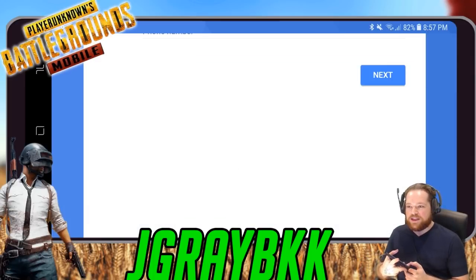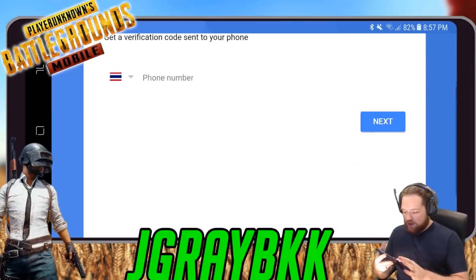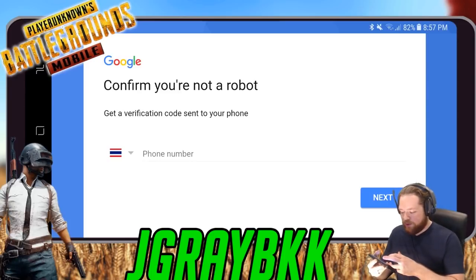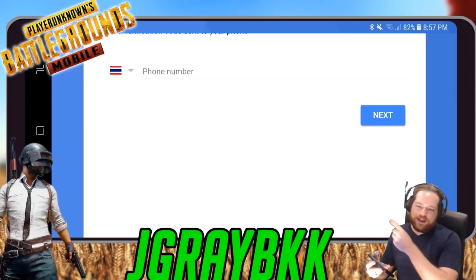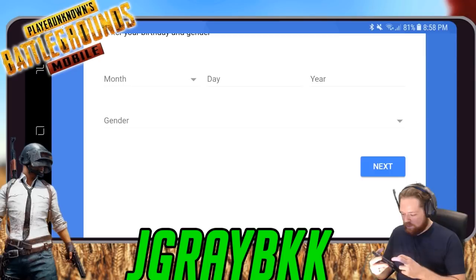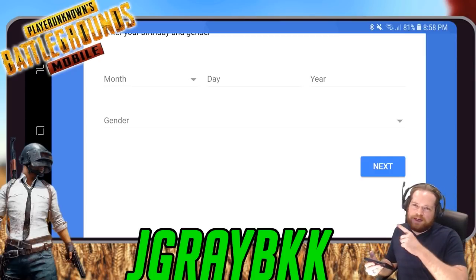It's going to ask you to put in a phone number and get a verification code sent to your phone. I've already done this once so it thinks I'm a robot, so I'm putting in my phone number. But normally you'll see a little option right there to say Skip, so you can skip the phone number step.